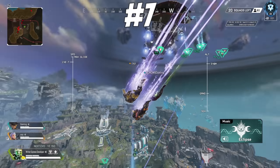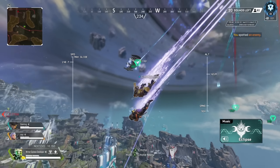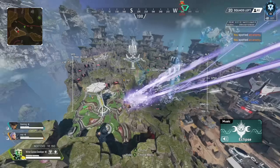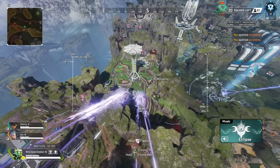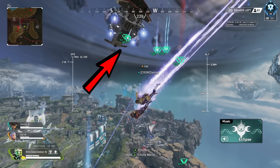For Valkyrie, Valkyrie can see the champion squad with her passive HUD. As you're dropping into the match, if you free look around, you should be able to see all the nearby enemies highlighted in green squares. The champion team will have a 'CH' next to their green square.